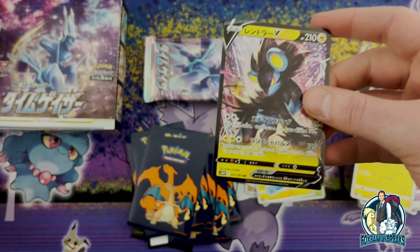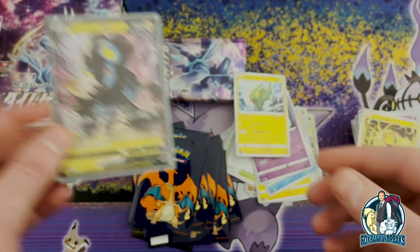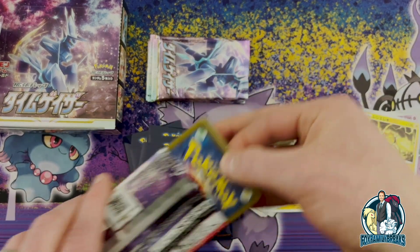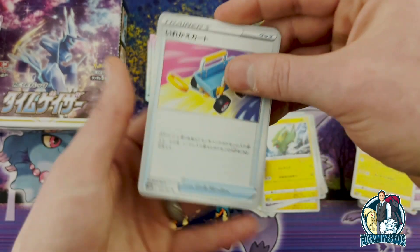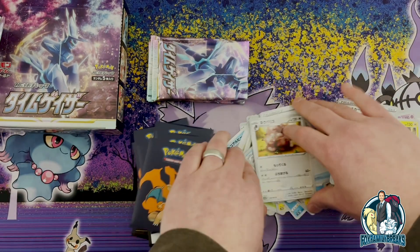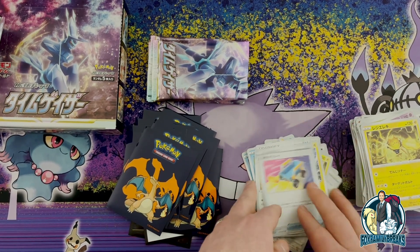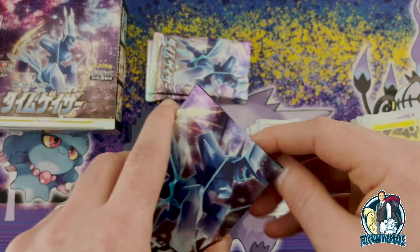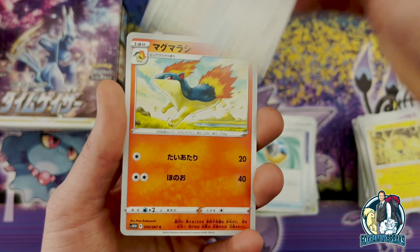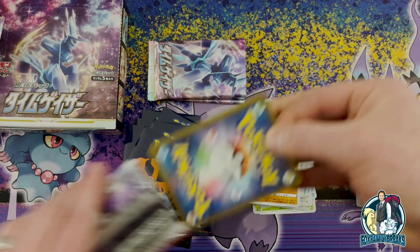Luxray V — perfect! My sister wanted this card and I now have another one for her. Super stoked about that — I'll put that aside for her later. Let's get another SR here, let's get that double SR box. Ooh, Jigglypuff with the snot bubble — I pointed that out earlier too. All right, another Arceanine — we've only got a few more packs left.